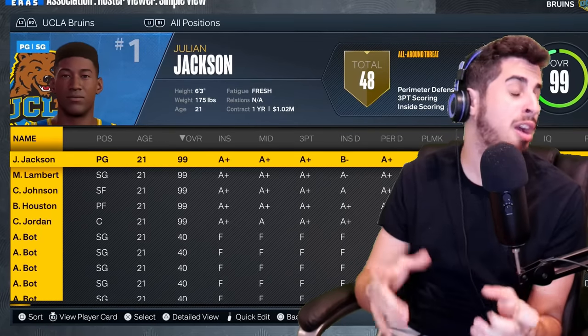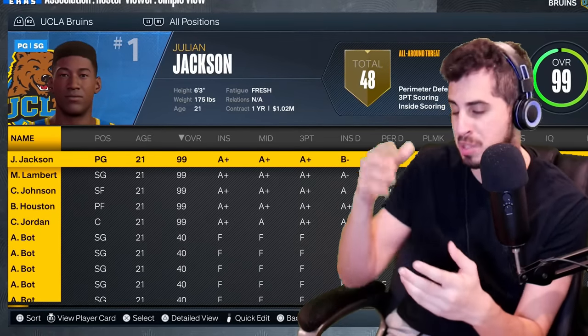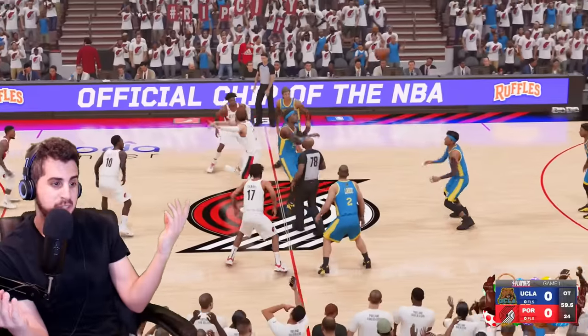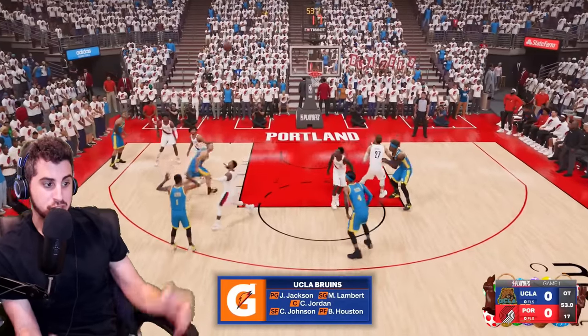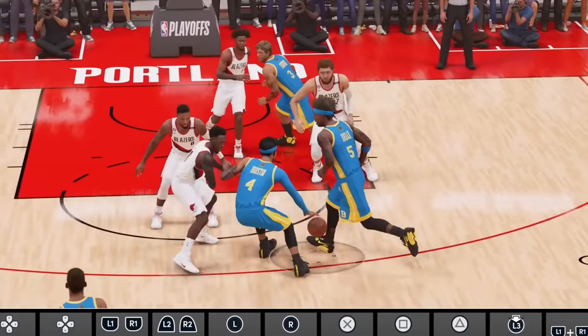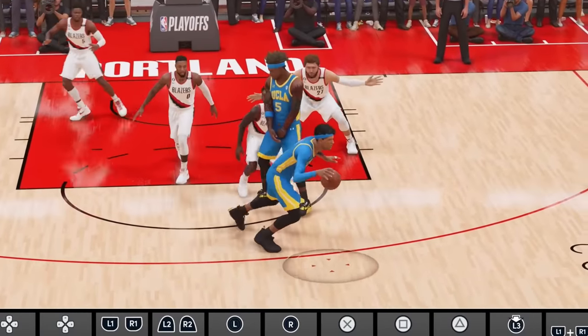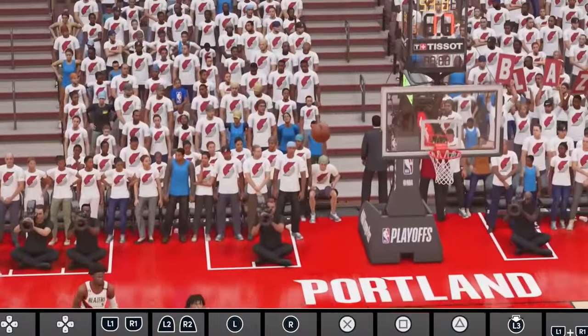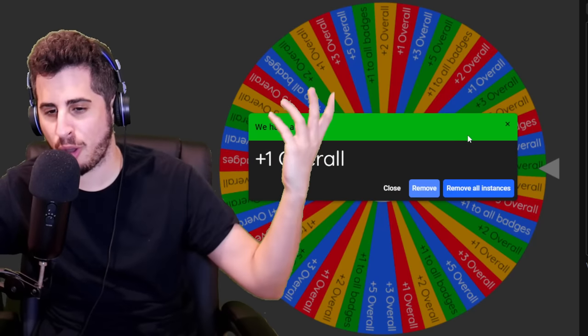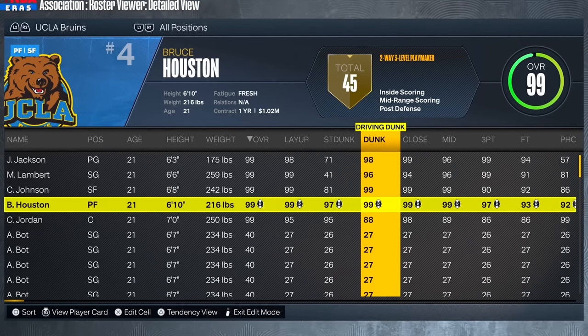I've done my part — let's see if the CPU can take this team to the championship. Whenever they win a playoff game I'll spin an upgrade wheel and whatever lands applies to the entire team. CPU faces the Blazers in round one — you cannot leave Jackson wide open, I don't know what Lillard was doing. We win game one and get a plus one overall to everybody.